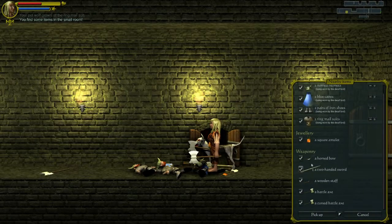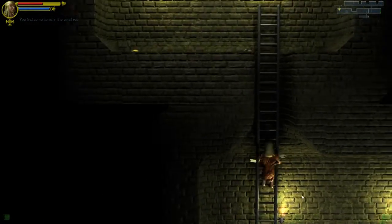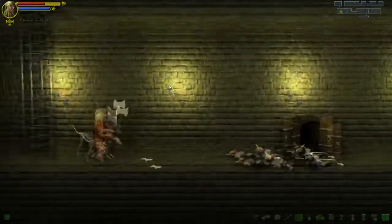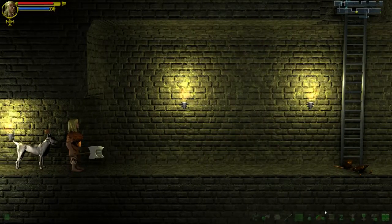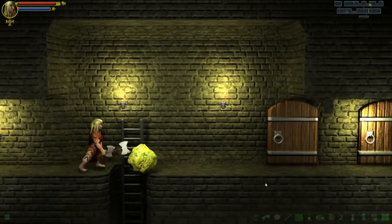We don't really want much of this stuff because we're just going to be over-encumbering ourselves. But we will take the square amulet and some coins. Is there a fountain on the map that we maybe haven't used? No. I see one fountain and I guarantee we've used it. We only really found one fountain this entire run. He took a bolt and wanted to do a para attack - didn't work out for him in the slightest.